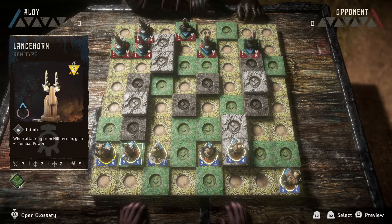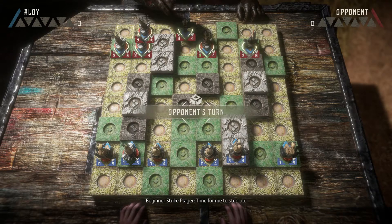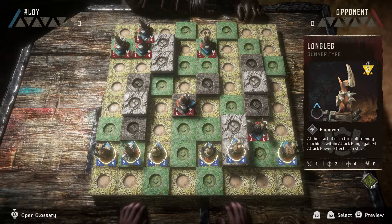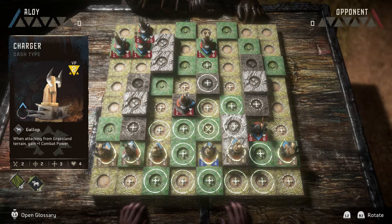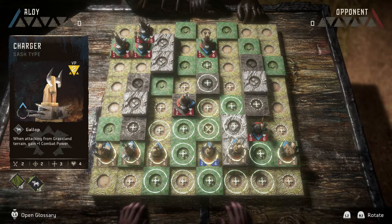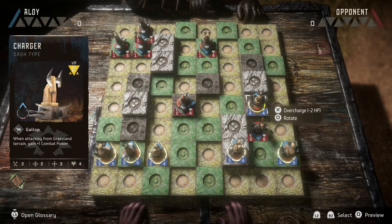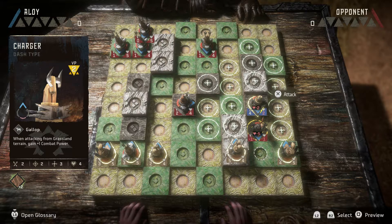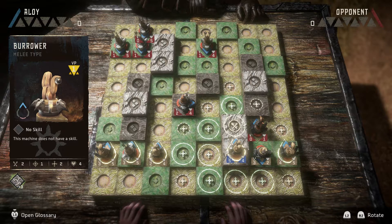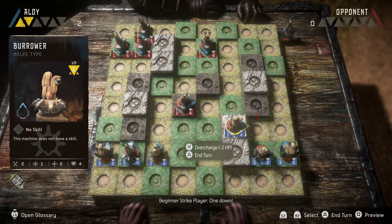Okay, so the Lance Horn moves two — I should be safe there. I'll bring everything up to the front line and see what he's gonna do. That's right, that's how they make attacks. Sorry, that one took me a second to remember how exactly those guys worked. There we go. Let's just end it, get ourselves two points, and end the turn.